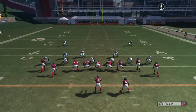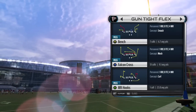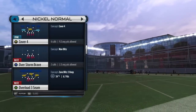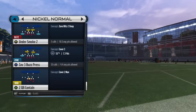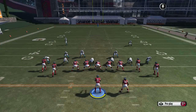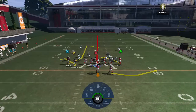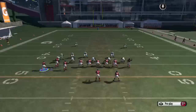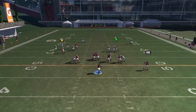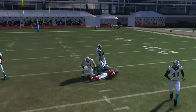The next play is going to be called the Y Receiver Hooks, out of the same formation, with a Buzz Press look. On this play, what you're going to do is you're going to go ahead and move the B receiver over to the left and streak them. You also want to put A on an in route, and your receiver is going to be the X receiver.